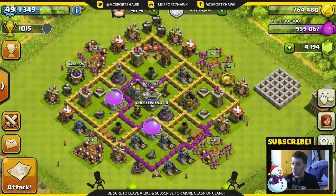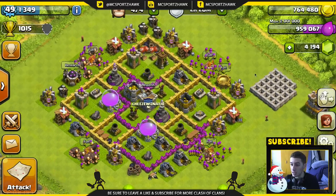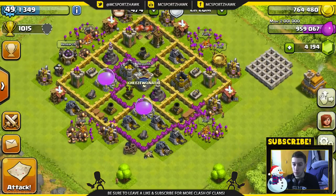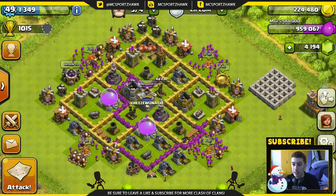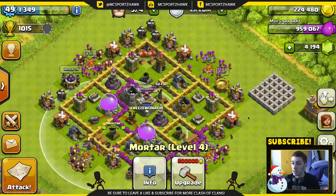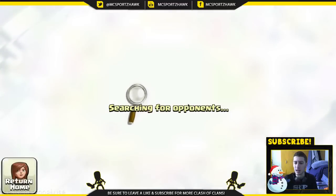You know what? We'll start off the episode fixing our war base, and then we'll go upgrade. Actually, let's upgrade first, then fix the war base — that would make much more sense, wouldn't it? So we have a decent amount of loot right now. We have a bunch of extra walls here. We're gonna need to use those a little more efficiently. Let's go and start upgrading some stuff. We're gonna go and keep upgrading our air defense. That's gonna take a couple days, unfortunately. That's gonna kill a lot of our gold.